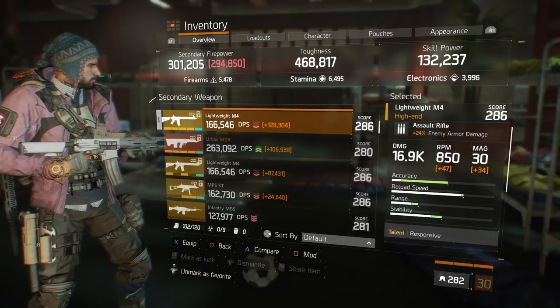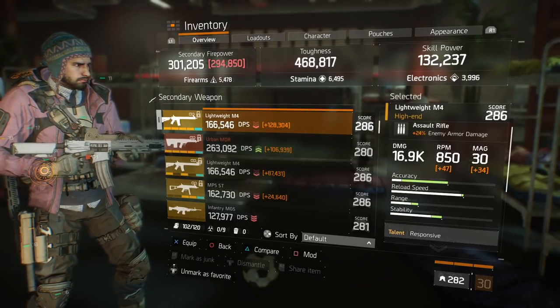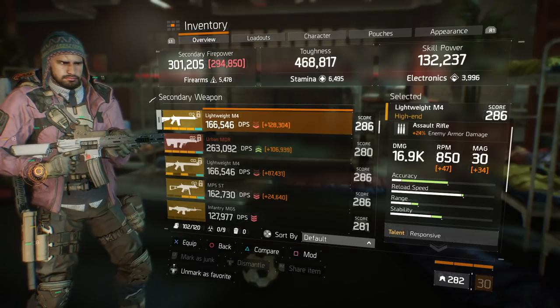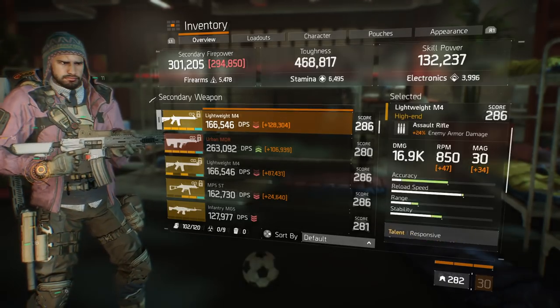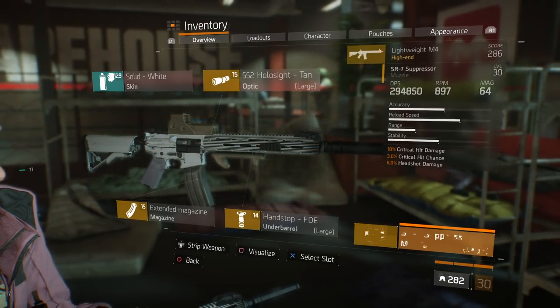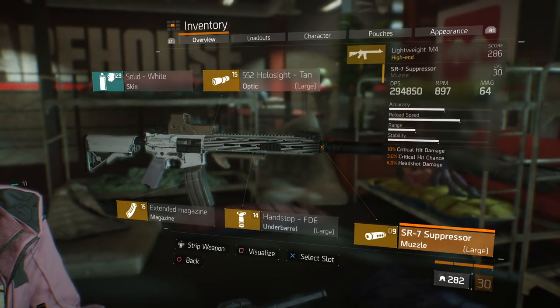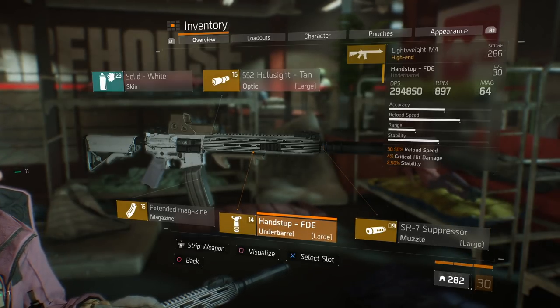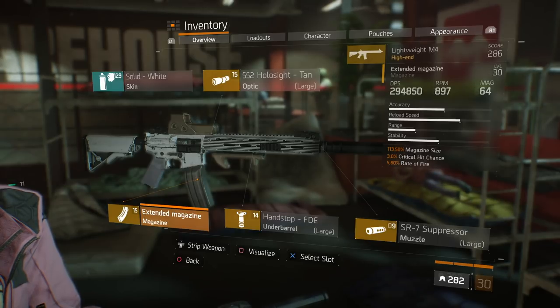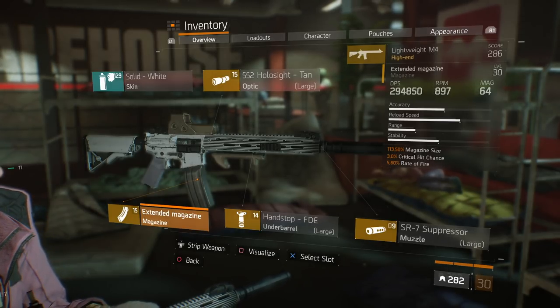For the secondary, I'm running a lightweight M4. Enemy armor damage is 24%, damage is 16.9k. Talents are Responsive, Deadly, and Competent. For the optics I'm running critical hit chance, critical hit damage, and headshot damage. For the suppressor: critical hit damage, critical hit chance, and headshot damage. For the under barrel: reload speed, critical hit damage, and stability. And for the extended mag: magazine size, critical hit chance, and rate of fire.